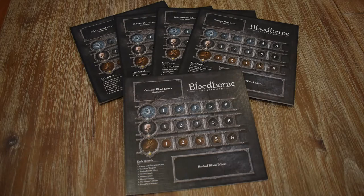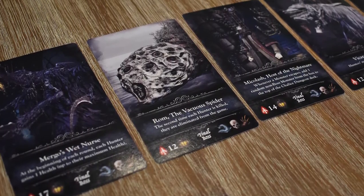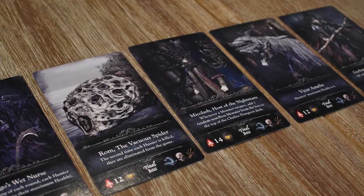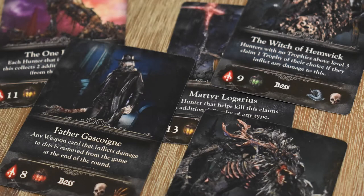In Bloodborne the card game, each player is a hunter killing monsters and collecting blood echoes as you deal damage. But this is no standard boss battler — it includes some strong social deception elements, and you'll need to predict your opponents' intentions and hide your own to come out on top. Note that what follows is not a comprehensive rules guide, but rather an overview of the key mechanics.